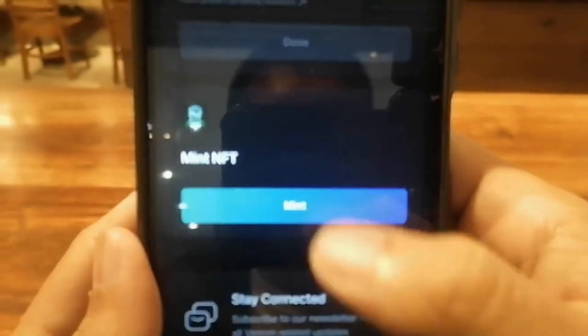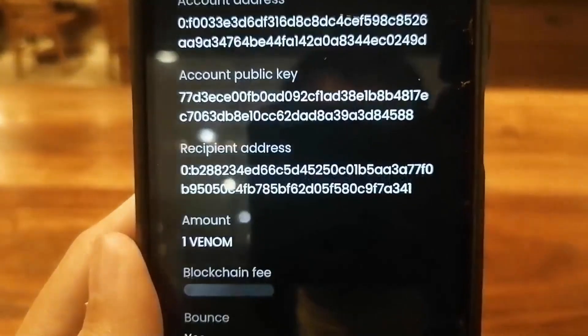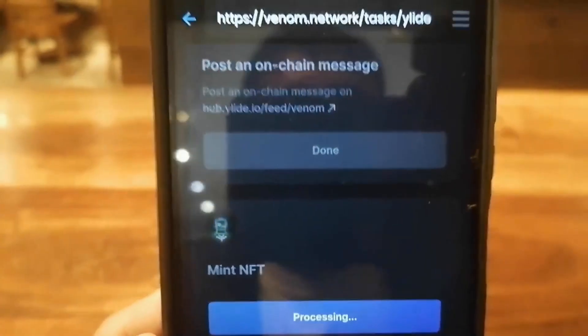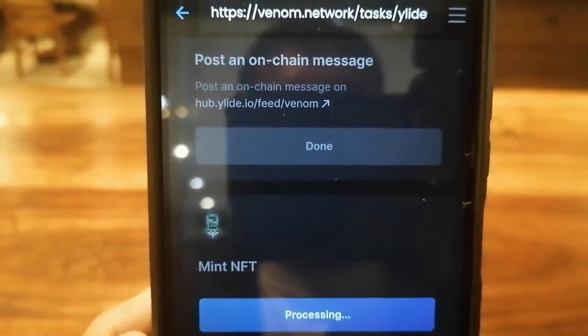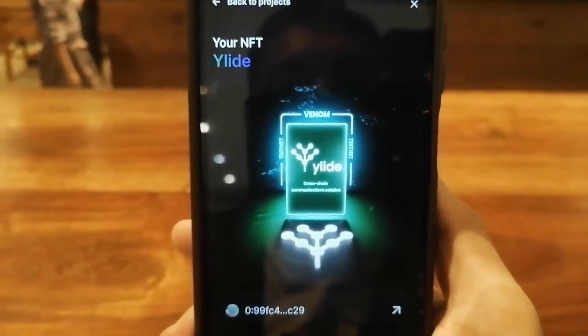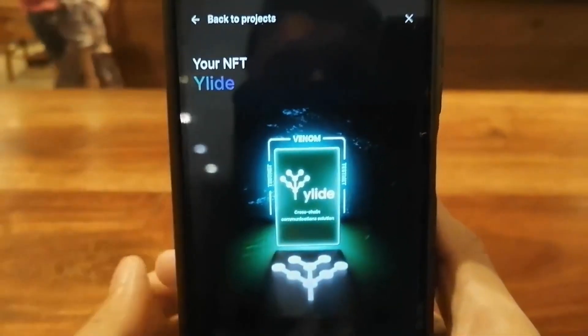Now it's time to mint the NFT. I'm going to press Mint — it's currently processing. I just have to pay the blockchain fee, then do the authentication, and wait until it's confirmed. It's finally confirmed, and there's my Allied NFT right here on my Venom wallet.